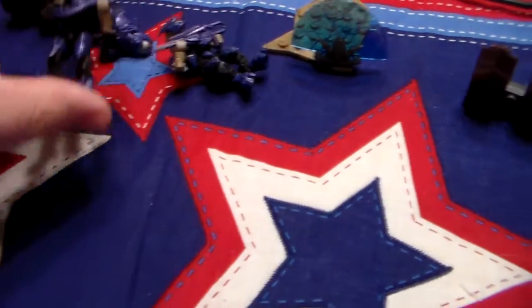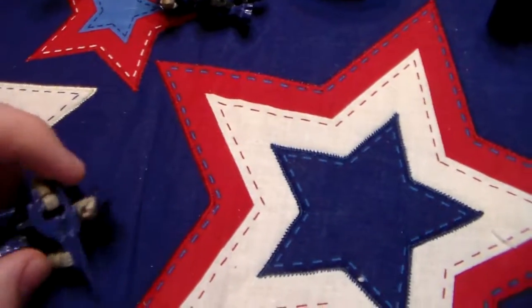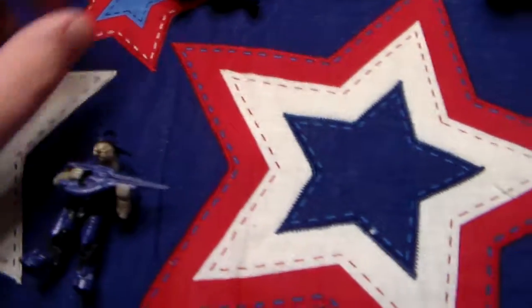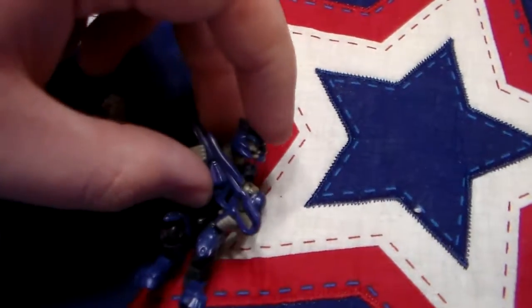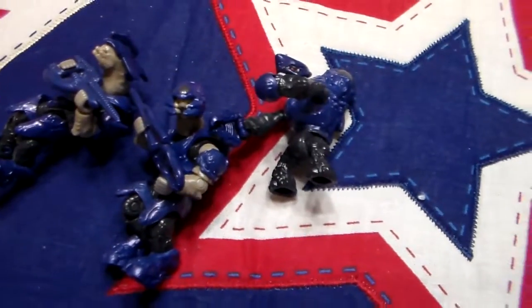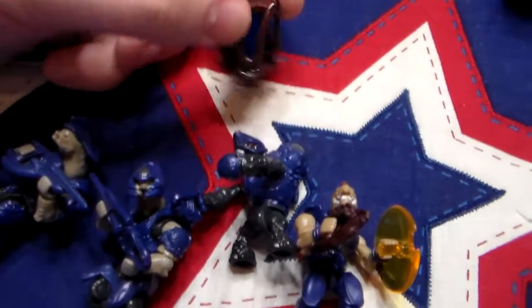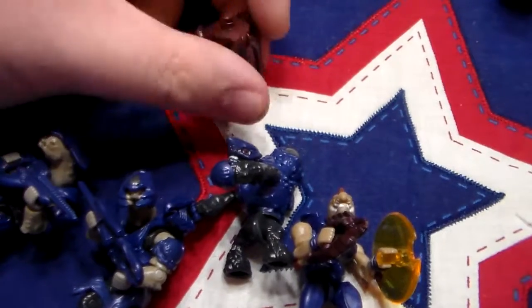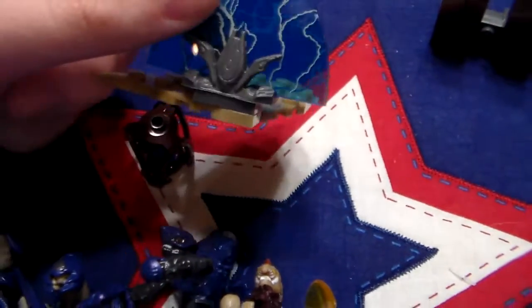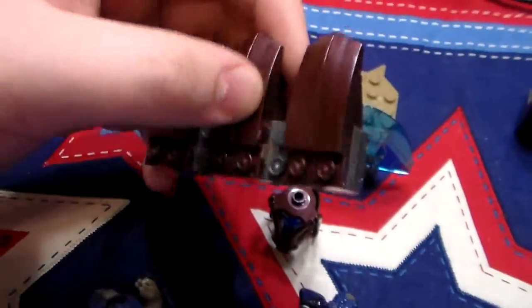In here you get a Covenant Elite Commander, a Covenant Elite Miner, a Covenant Grunt Miner, and a Covenant Jackal Miner. Along with this, I believe it's a Fuel Cell — I may be wrong on that, I don't know the specific name — this little shield and terrain piece, and then these little sort of blockade areas.